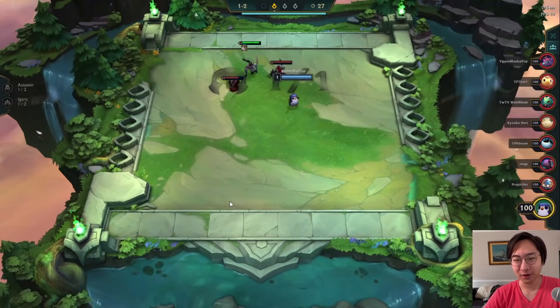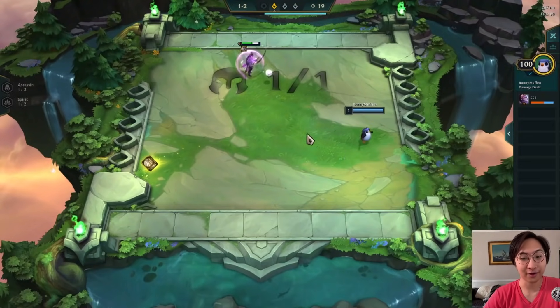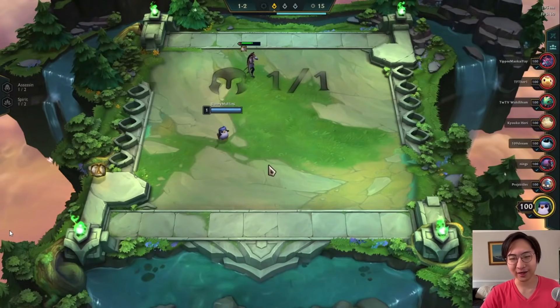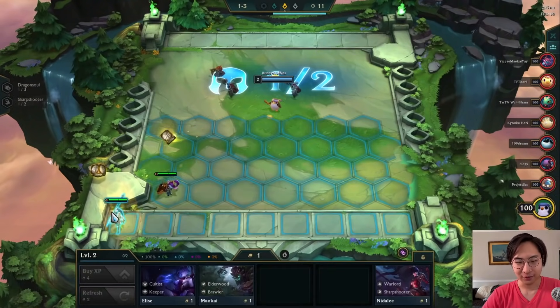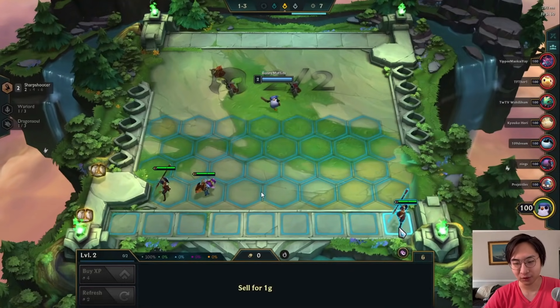I am starting off the game with a Negatron Cloak — not ideal. Then we get another Negatron Cloak — not ideal again. It sucks: you lose carousel, you get a bad item on the first camp. Not looking so hot so far, but you always have to look forward. We sell our Diana and pick up three Sharpshooters.